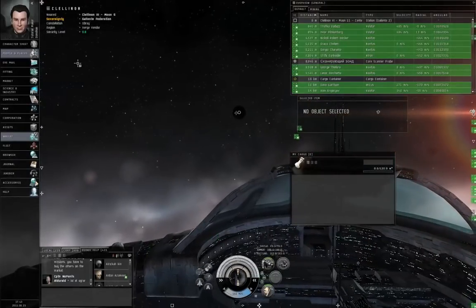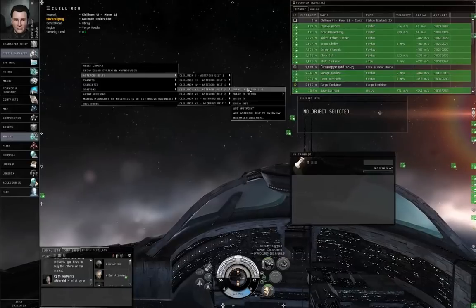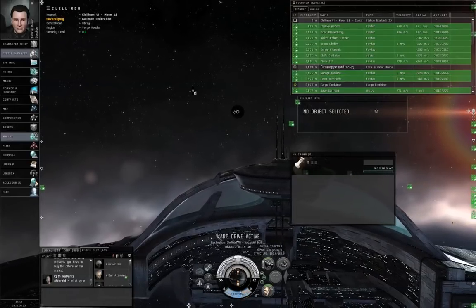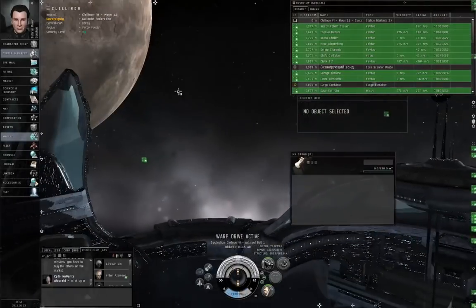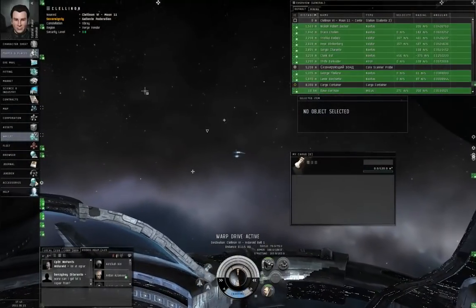Once you are in space, right-click empty space, go to asteroid belts, and pick an asteroid belt and warp to zero. These are the celestial asteroid belts — asteroid belts that are always there, all the time. They never change.